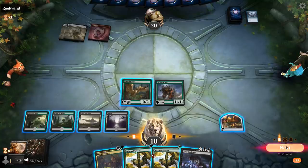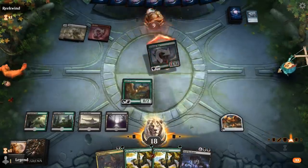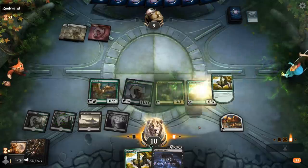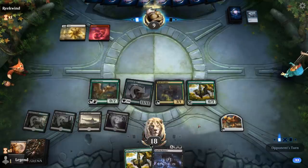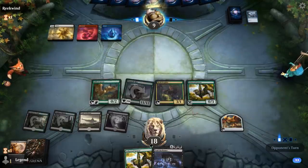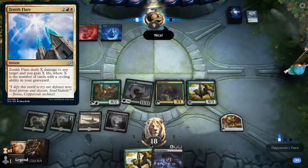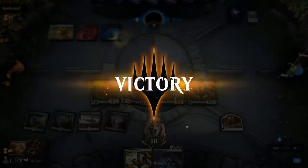Voidbeckoner not too useful right now. It's possible cycling Voidbeckoner was better than playing Grazer, but we could also empty our hand to start using the Castle. They pretty much need a Zenith Flare here to stay alive, but it looks like they don't have it. Onto the next one.